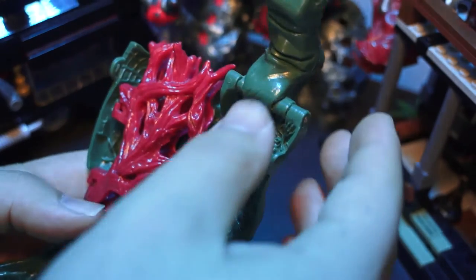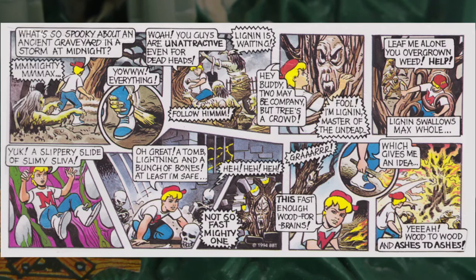The comic itself is pretty straightforward. Max is teleported to a graveyard where he starts getting attacked straight away by the zombies. Once he's caught by Lignan, the evil tree spirit, he gets sent to his death in a mausoleum. But when Lignan breaks in to finish the job, Max grabs a branch that caught fire in a lightning storm to finally defeat the evil tree spirit.